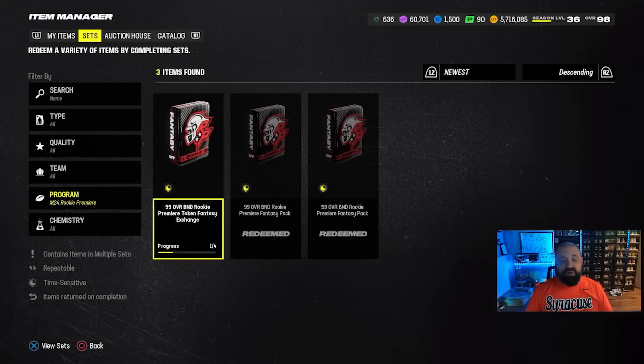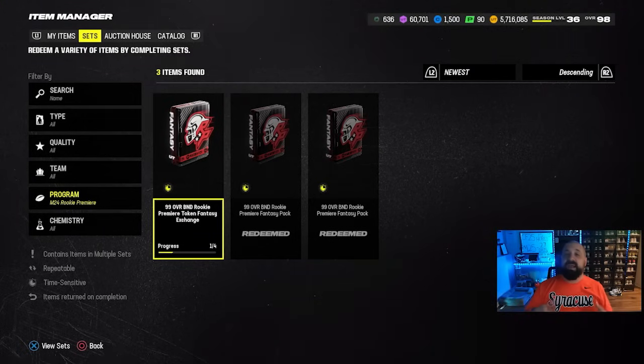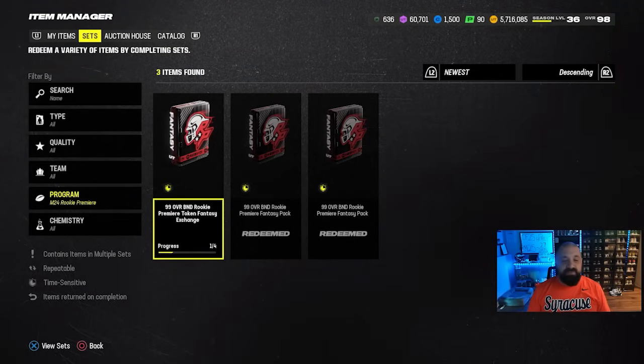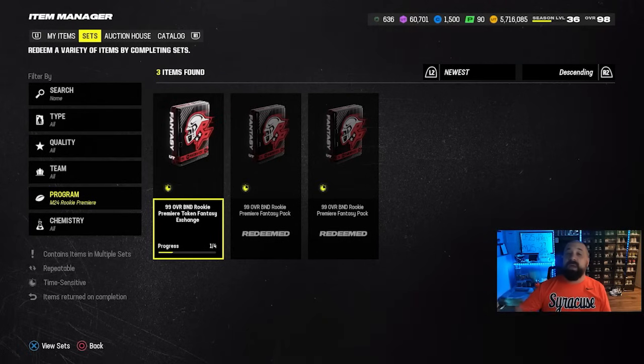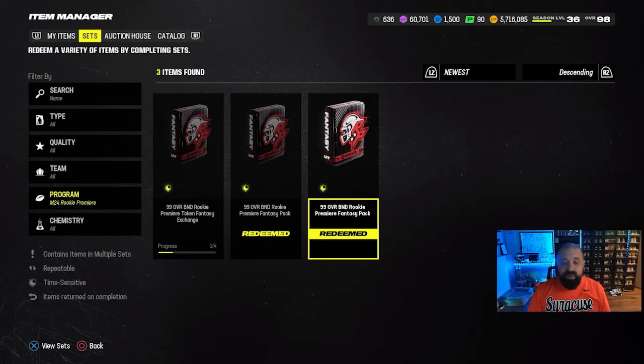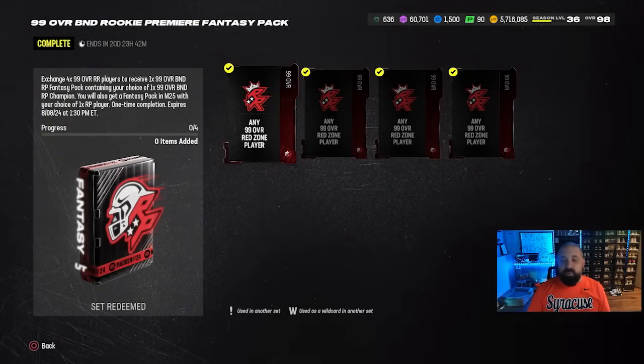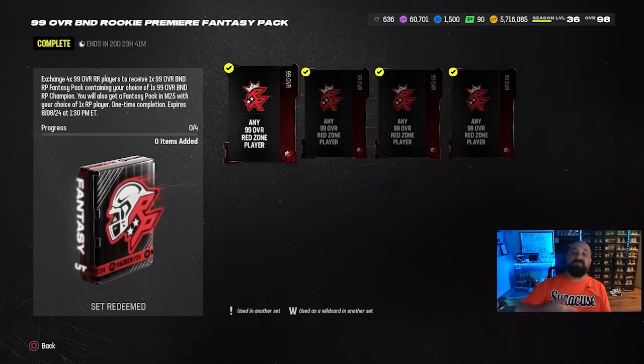You're going to get a 99 overall in this year's game. This will also give you a pack when you load up Madden 25 Ultimate Team that lets you reselect any one of those 10 players at a much lower overall — probably around 86 or 87 overall. This will give you one of three potential Rookie Premiere cards carrying over to Madden 25. The other two have to be done via sets, and those sets require four 99 overall Red Zone Royale Champions.